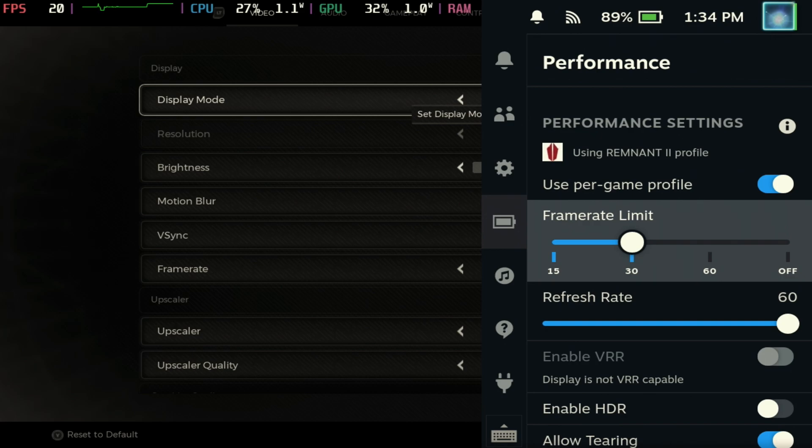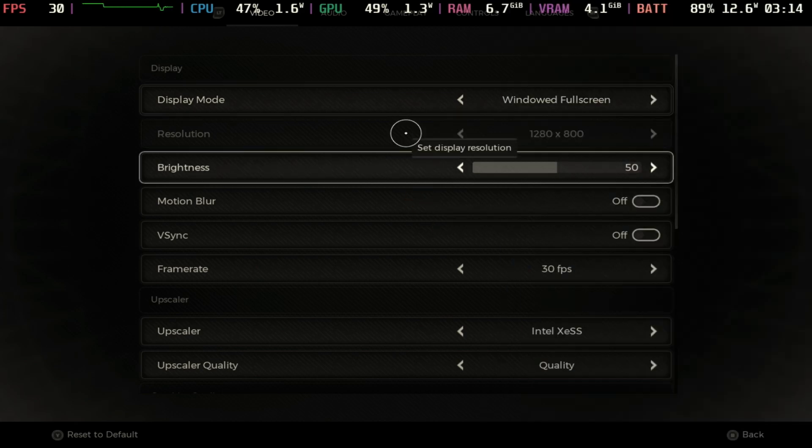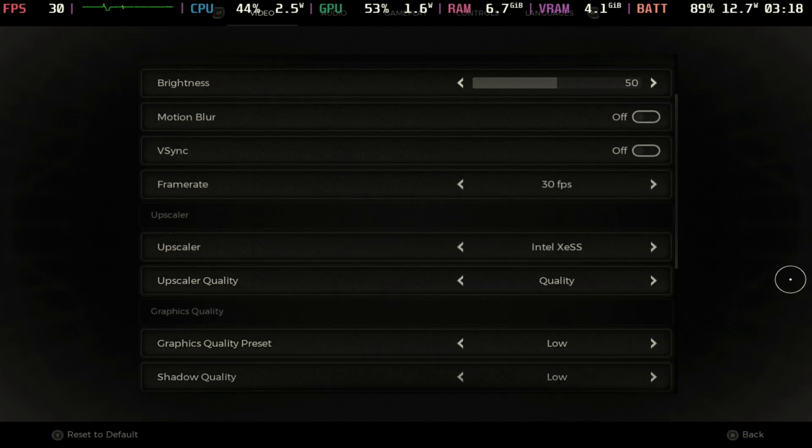SteamOS 3.5, which is what I'm running here, is bugged — hence I have to cap mine at 60 to actually get 30 — and this is why you see the nice overlay at the top. I'm hoping they hurry up and get this out into the mainstream because I do love this new overlay.